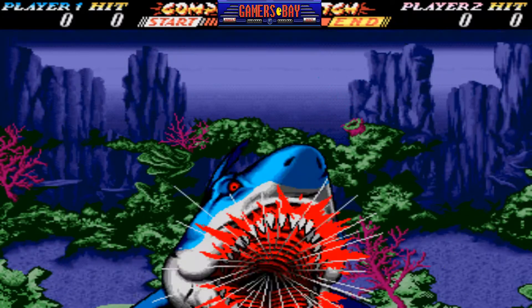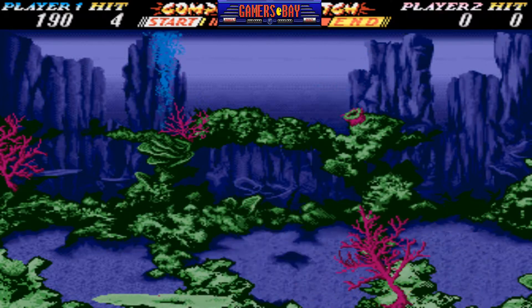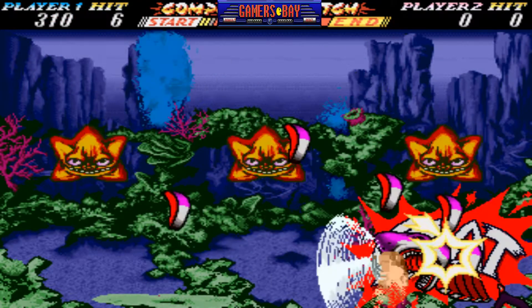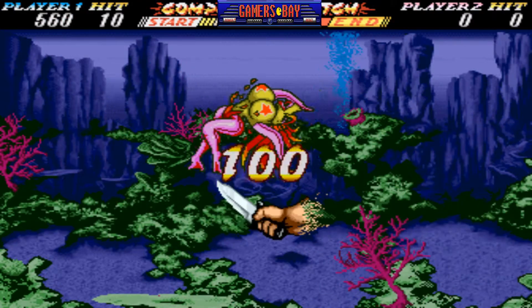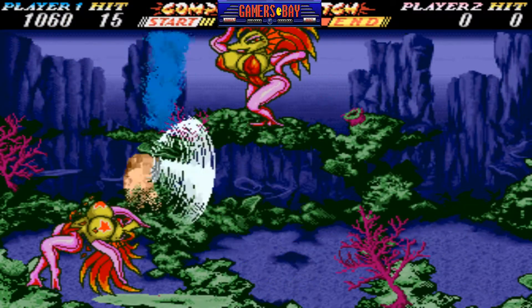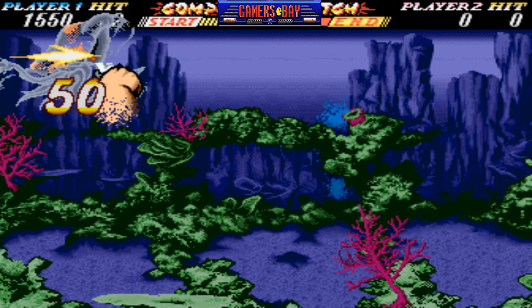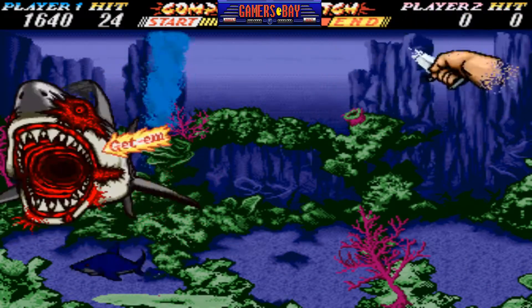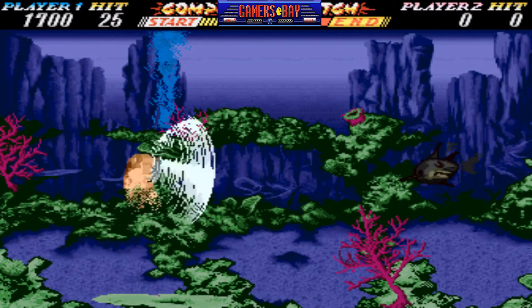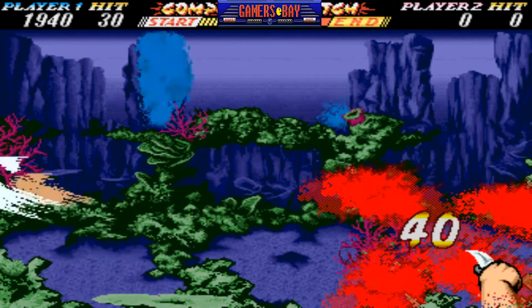It's a whack-a-mole game but with a digital screen. The way the arcade cabinet works is that you had nine buttons that you would press to correspond with the slashes on the screen. In this first stage we're playing, we're battling against sharks, mermaids, and really weird sea creatures. Another stage in the game features crocodiles.